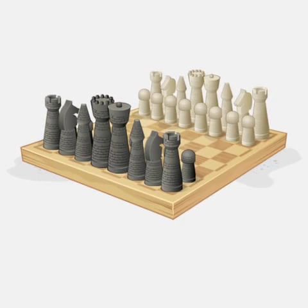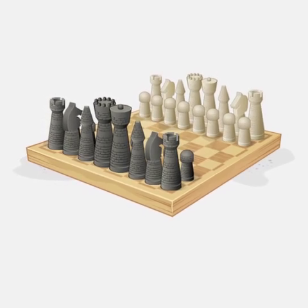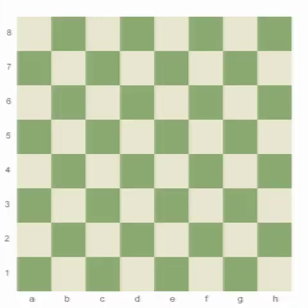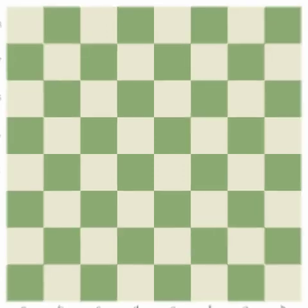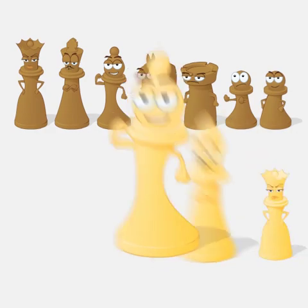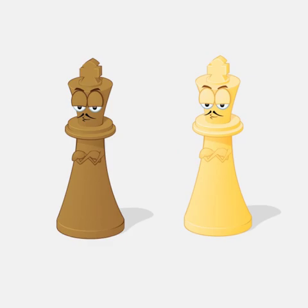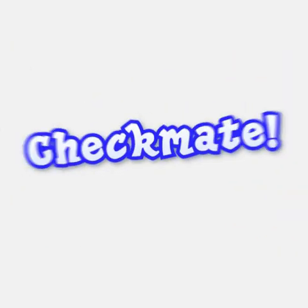Chess is a really, really old game, almost 2,000 years old. Chess is a game where two players play against each other on a chessboard made up of 64 squares, an 8x8 grid. Each player gets a bunch of different pieces that they use to try and go after the other player's king. What is it called when you get the other side's king?